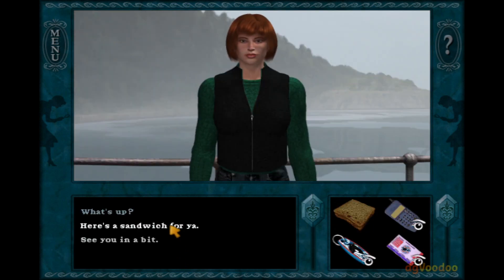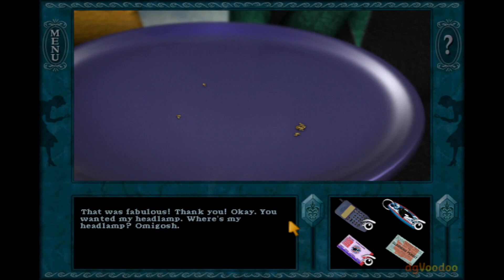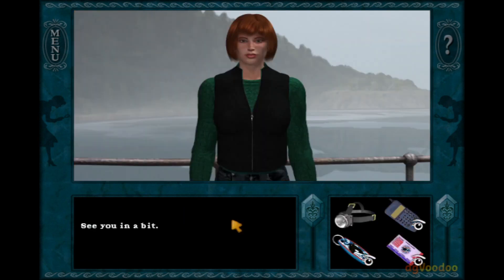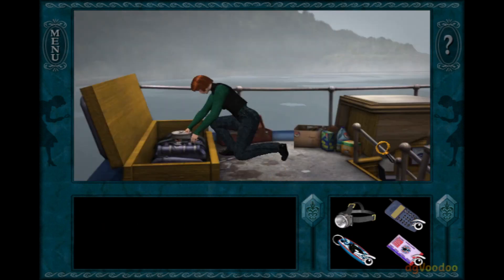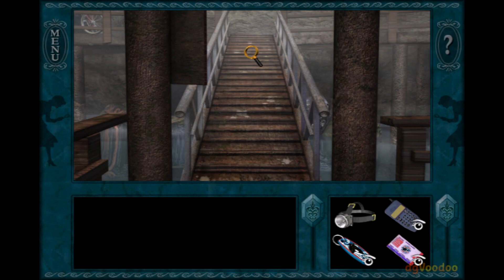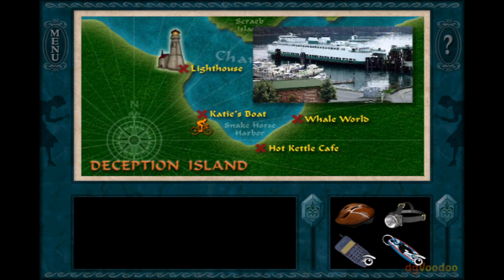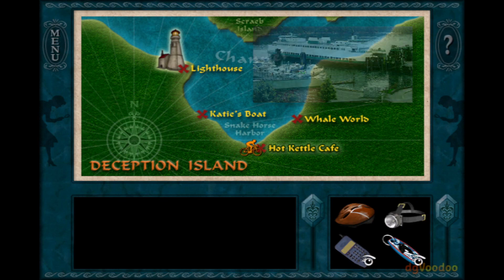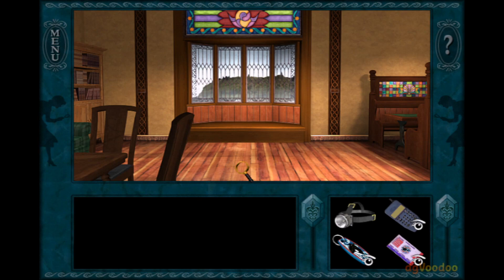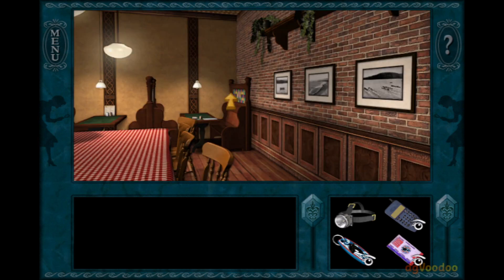What's up? Here's a sandwich for you. Great, here you go. Mmm, I'm starving. That was fabulous, thank you. Okay, you wanted my headlamp — where's my headlamp? Oh my gosh, it was right here in the engine compartment the whole time. See you in a bit, enjoy. Now that we have a lamp, let's go back and explore.